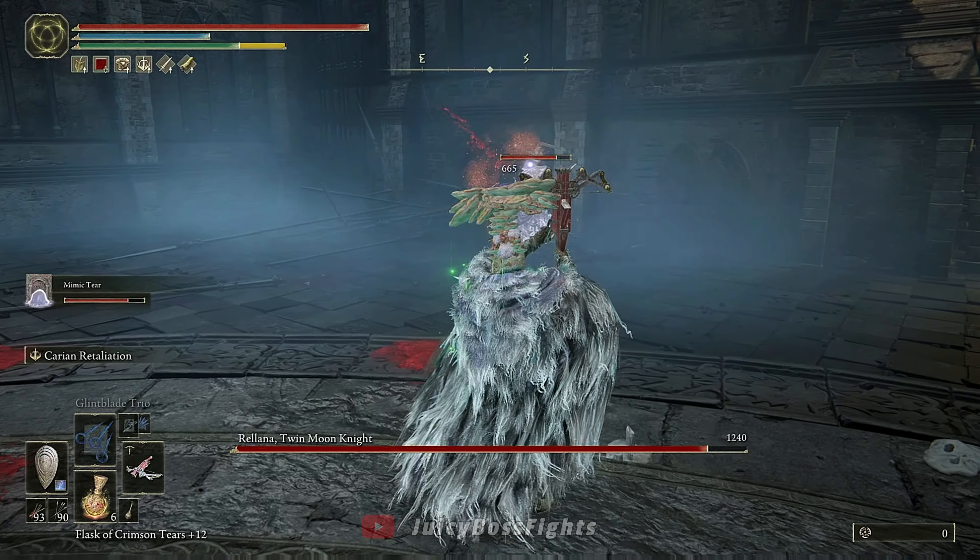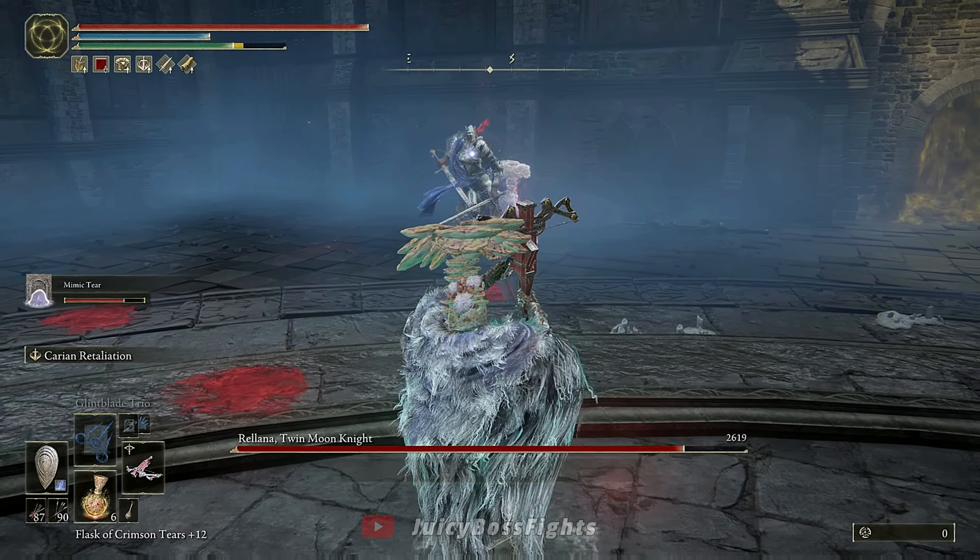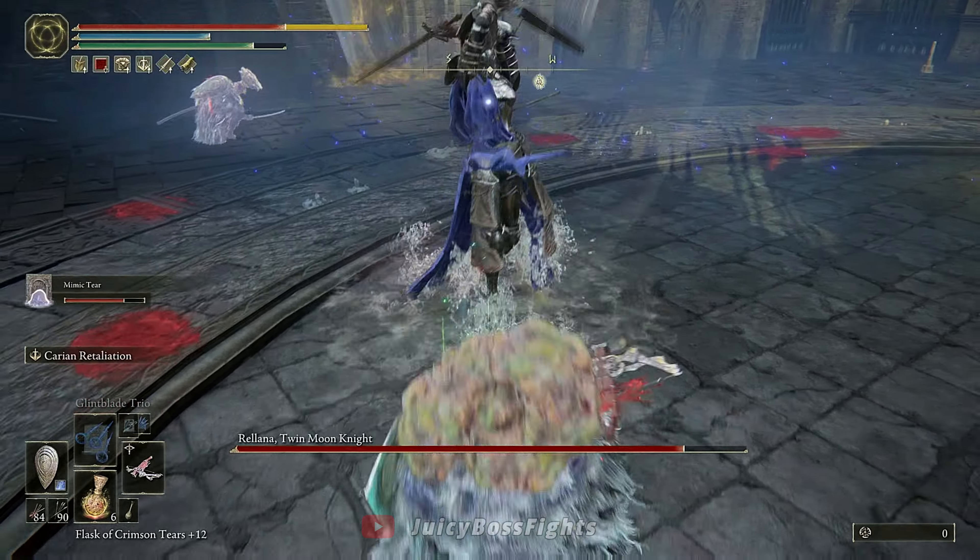The next thing you want to do is summon Mimic, but make sure you have your main sword or weapon equipped first, so that Mimic uses this instead of the crossbow. Once you've summoned Mimic, switch to your crossbow and then time your hits to land all 3 bolts.